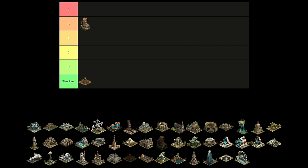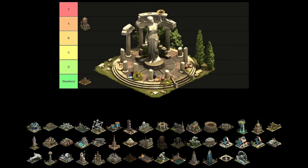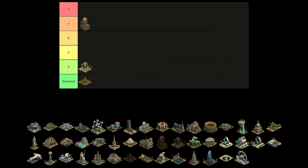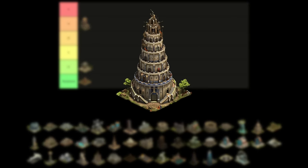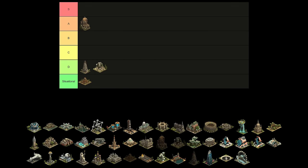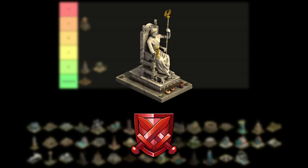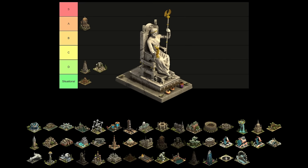Our last no-age great building is the Oracle of Delphi. It provides supplies and happiness and immediately is our first great building in the D tier. Moving on to the Bronze Age, we have the Tower of Babel. It provides population and unrefined goods and can go live right next to the Oracle in D tier. The other Bronze Age great building, the Statue of Zeus, isn't nearly as bad. This one is only 2x3 and provides attack boosts. Thanks to its small size and great efficiency, it's going into the A tier.